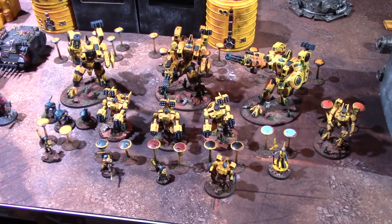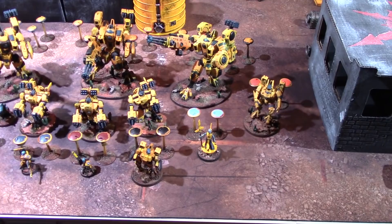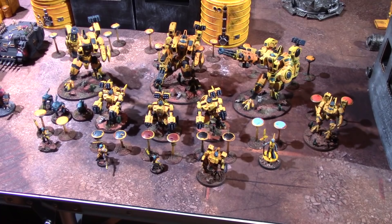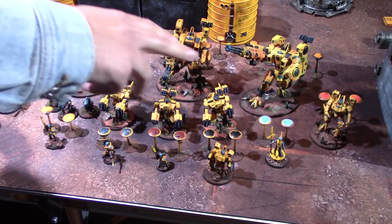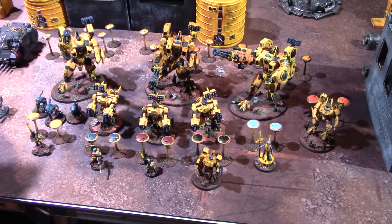The Tau army today has three detachments: an Outrider Detachment, a Supreme Command Detachment, and a Vanguard Detachment. The Warlord has no weapons — he's basically a support slave for the broadsides, using a stratagem that lets one unit within six inches reroll wounds if the commander doesn't shoot. He has the Three Unity Devastation warlord trait, two shield drones, and the Pure Tide Engram Neurochip to regain a command point on a roll of six.